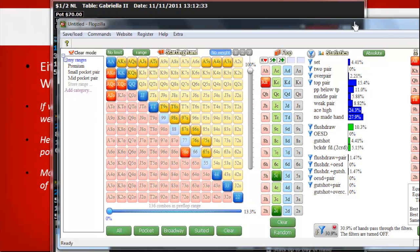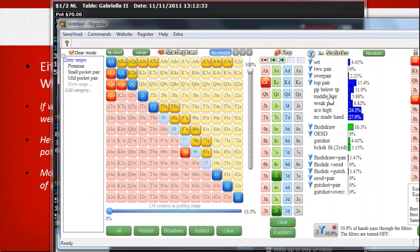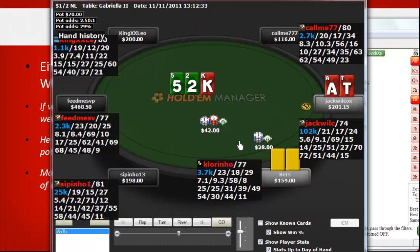Considering he bets this size, we're getting roughly 2.5-to-1 pot odds to continue, and we don't need to win the pot very often on the turn to show a profit by calling. When he c-bets this board, a lot of his hands that totally missed won't pick up equity on many turns, so he's not going to fire a two-barrel very often. Also, a lot of our range for calling the flop will be king-queen, king-jack, king-ten, and even hands like tens and nines — unless a broadway card comes, he can't reasonably expect us to fold those. This is a great spot to float.